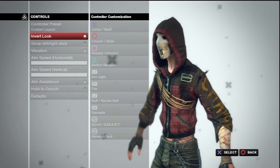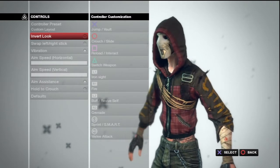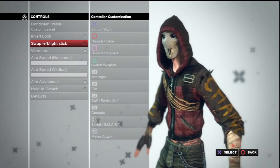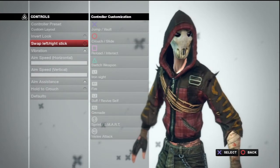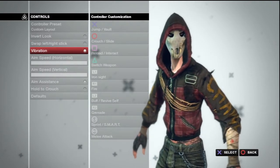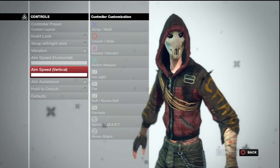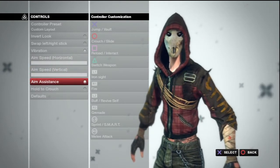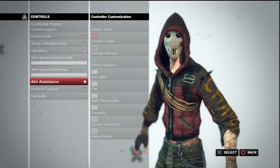I'll show you guys — you can invert your look, so you can make it legacy, which is the way Goldeneye was. You can swap the left and right stick — that's for looking or strafing, switching your sticks, so if you're playing southpaw. Vibration, aim speed, which I have maxed out, horizontal and vertical. And even maxed out, it's not that sensitive, to be completely honest. But aim assistance, hold to crouch — which I just leave on toggle. Aim assistance is nice, just like in Call of Duty.